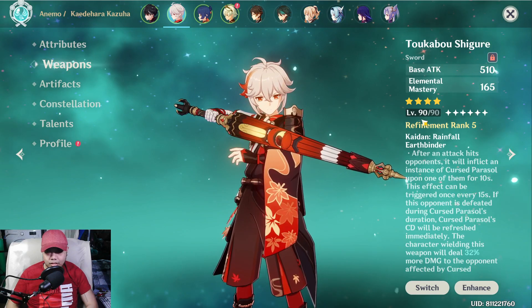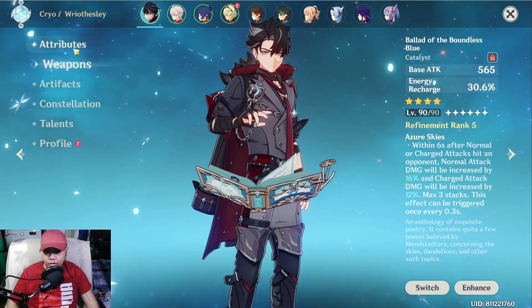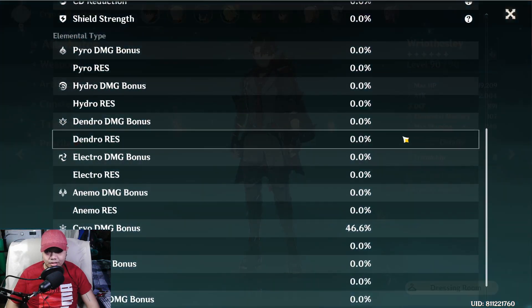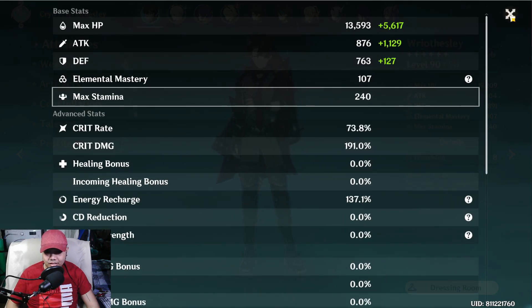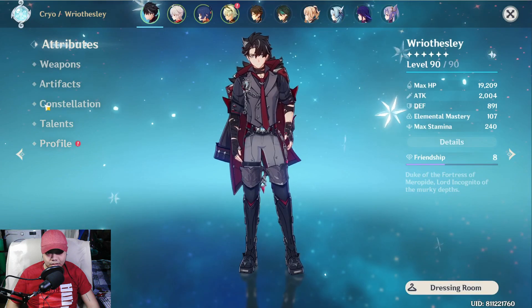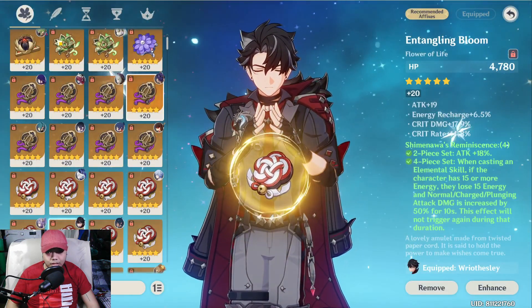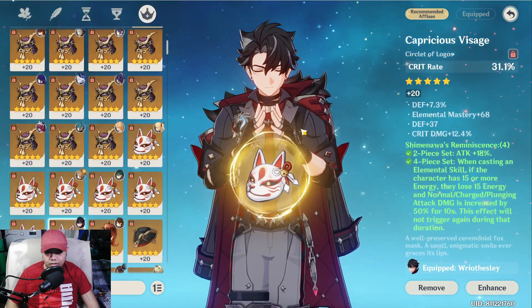Xiangling has The Catch and Kazuha has the event weapon for elemental mastery. On that 19-second run, Rosaria didn't even have the chance to attack the enemy. But here are her stats and artifacts: four-piece Shimenawa with flower, feather, sands, goblet, and circlet.